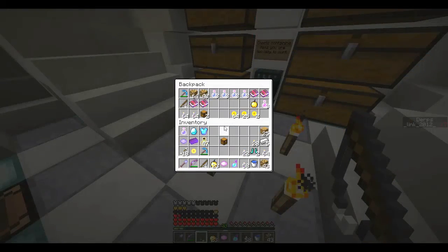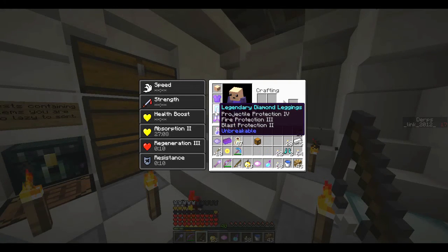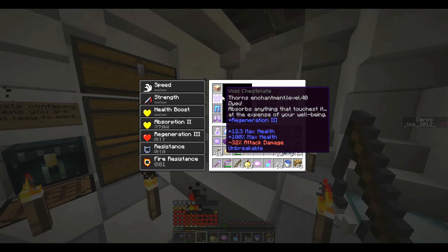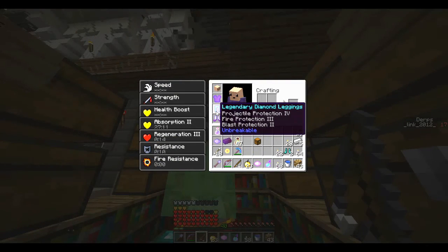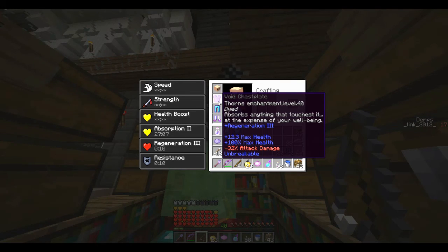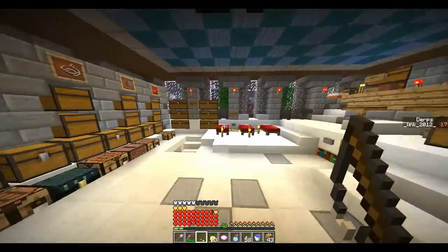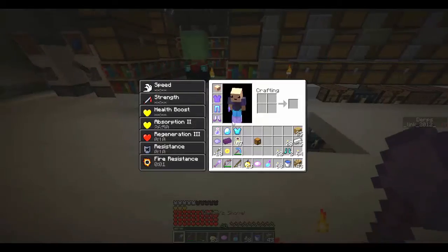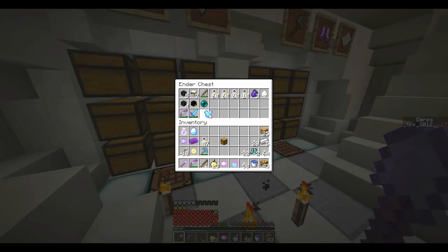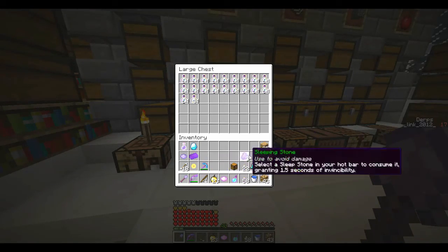What on earth?! It gives you Regen 3?! This is really cool. Can I enchant it with anything else? No — okay, so we're stuck with it, meaning we really don't have any blast protection if we use this, thanks to our legs. If we get Unbreakable Rune Legs we'll just put blast protection on them. Our armor amount just got halved, but this is pretty stinking good. Cupid, sadly, we're gone forever — we don't need the Cupid if we have the Void Chestplate.